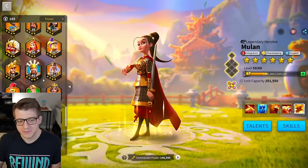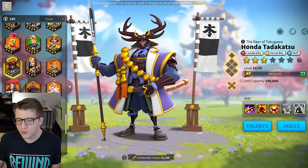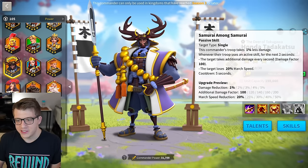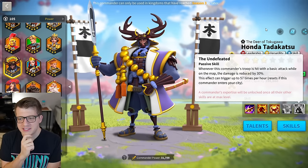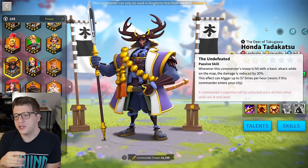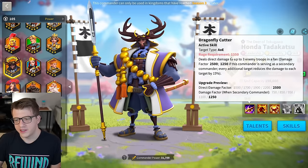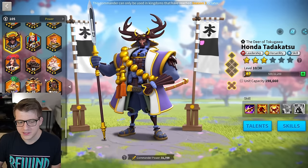Philip primary with Mulan secondary — that would be like the most supportive march in the game. Or Trajan with Philip. Thinking further, the best pairing for Philip the Second might not even be in the game yet. Could we do Honda primary with Philip the Second secondary? He gains a ton of attack and march speed plus additional damage — but Honda's skill tree doesn't work that well with Philip.